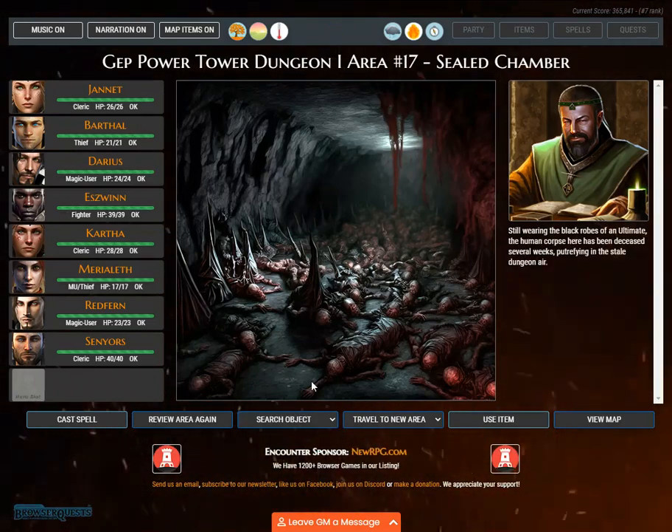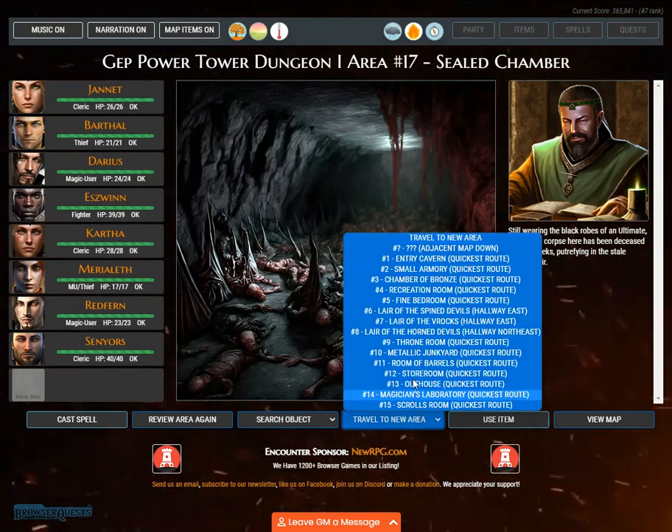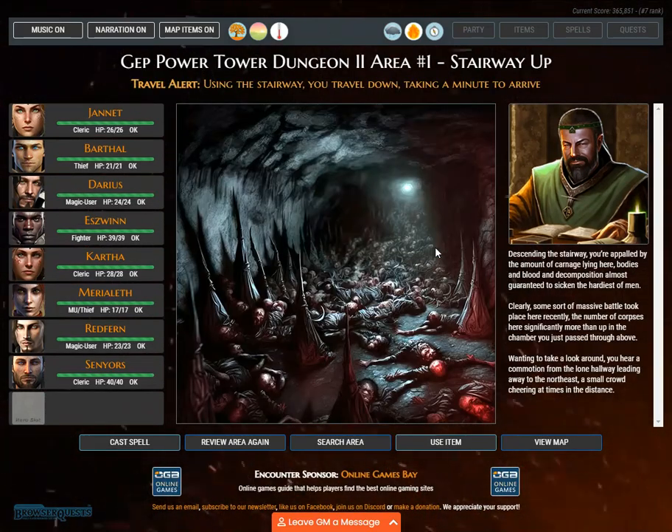Still wearing the black robes of an ultimate, the human corpse here has been deceased several weeks, putrefying in the stale dungeon air. Travel alert. Using the stairway, you travel down, taking a minute to arrive. Descending the stairway, you're appalled by the amount of carnage lying here — bodies, blood, and decomposition almost guaranteed to sicken the hardiest of men.